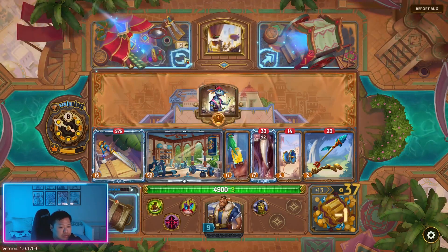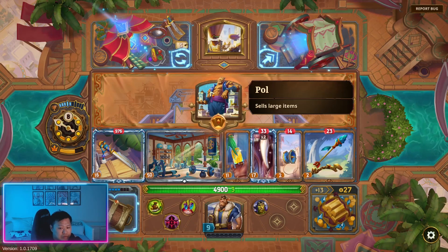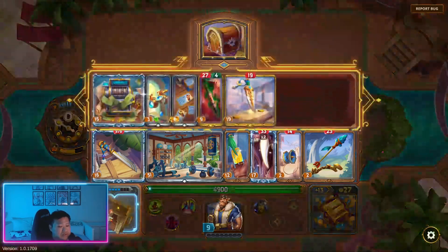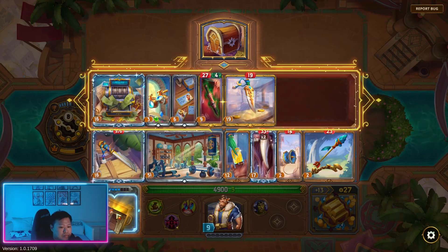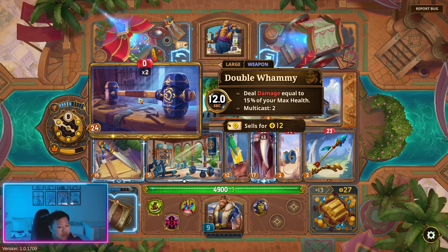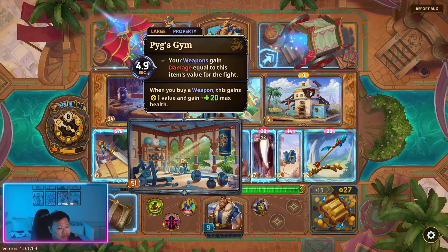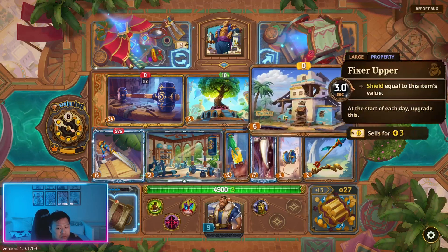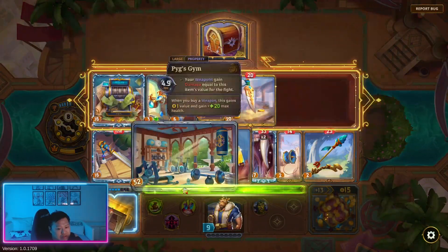Let's go aerodrome and reroll. Sales items — nope, we want weapons or large items. This buys for 24, sales for 12. Is 12 gold worth it? Right now what we would get is 80 damage, one value on this, and 20 max health. I'll buy it — we have a lot of gold, and if anything this is getting more value too. Sell this.